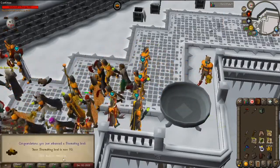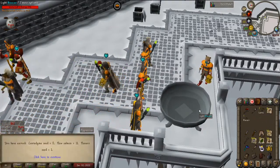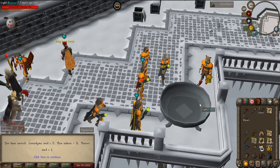All right, there's level 93 fire making coming in. It doesn't unlock anything, of course. That's some good stuff right there.